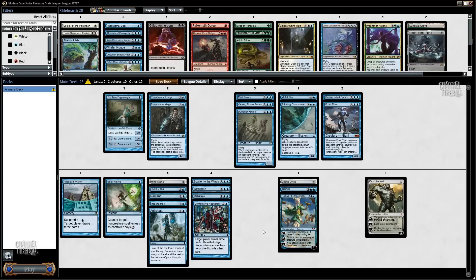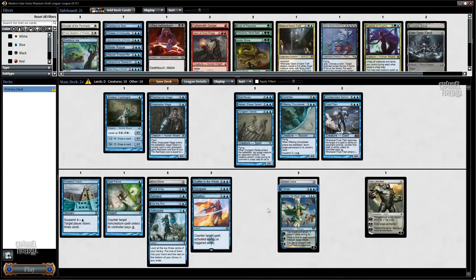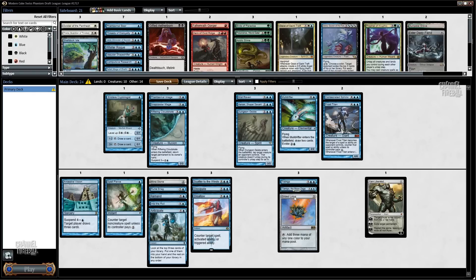We've got three hard counters — I'll cut one here. We've got plenty of card draw: Ancestral Vision, Tidings, Mulldrifter. Let's not overdo the draw. The Gilded Lotus is going to do good work for us — one thing I really like is that we can play it and have any of our three counters available in the same turn, which is pretty important. I could cut Into the Roil, or cut Remand, but I don't want to. I'll cut Spell Pierce — start it in the board.